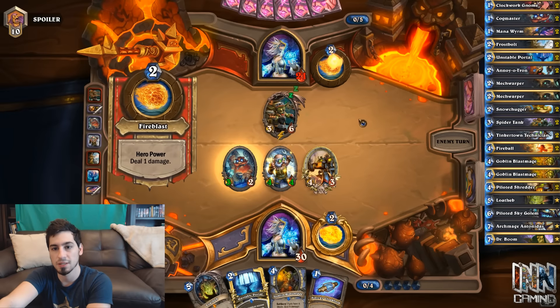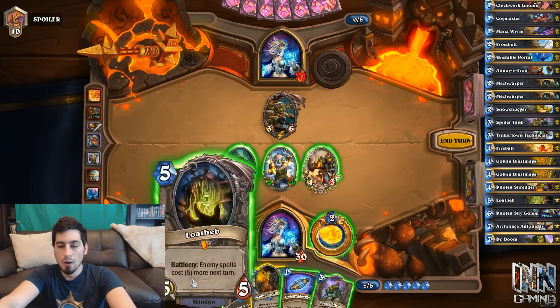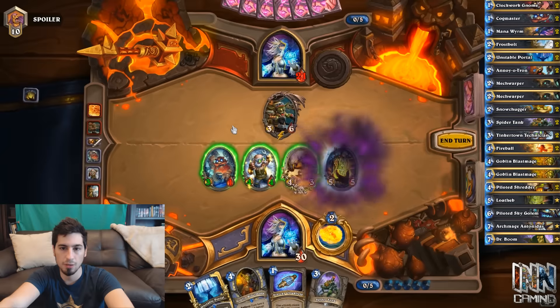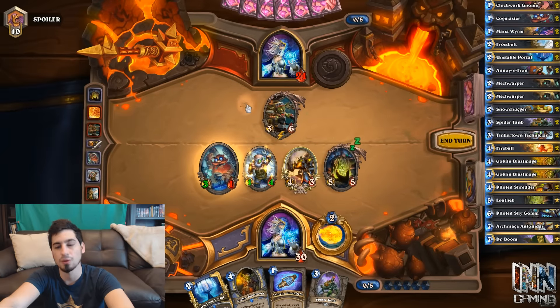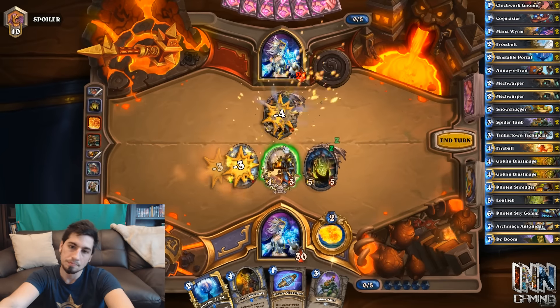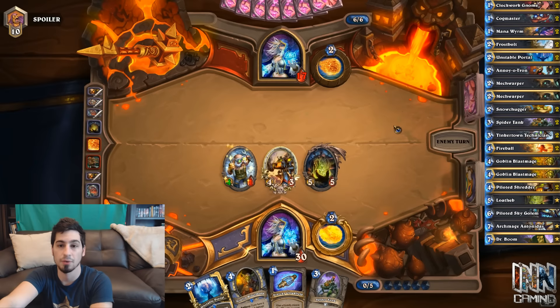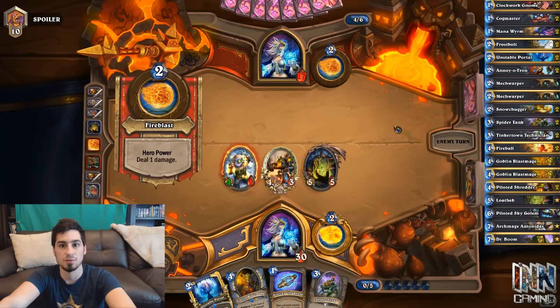He got Gazlowe out of his Unstable Portal — he's going to ping. He picked the Cogmaster. That's kind of pointless. Do we Loatheb or Blast Mage? I think we Loatheb — swing Cogmaster into the 3-6, swing the 4-4 into the 3-6, it'll have 1 health left. If he pings it, he only has 4 mana left, then we swing for 4 directly with our Shredder. On turn 6 if he has Emperor he won't play it because he'll want to kill our 4-1 — unless he plays Emperor and has Arcane Missiles to deal with the 4-1 efficiently next turn, but a Sorcerer's Apprentice makes it zero cost anyway.